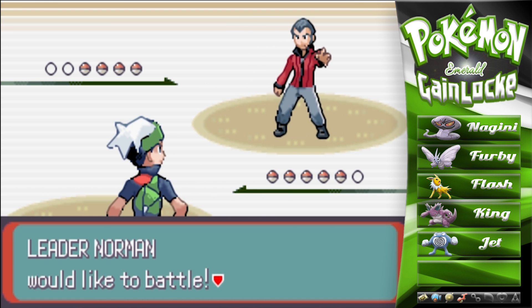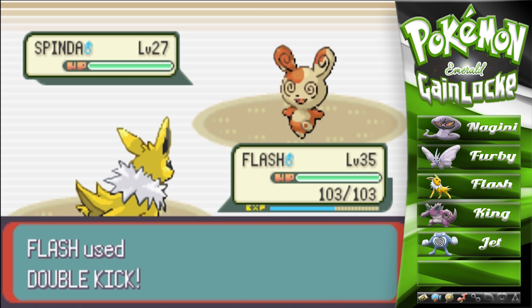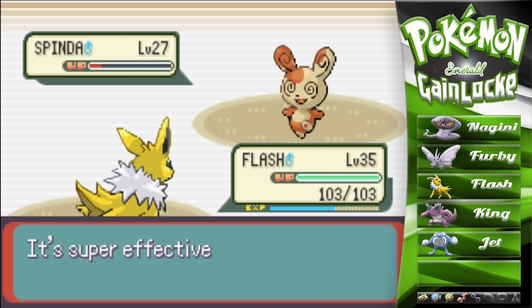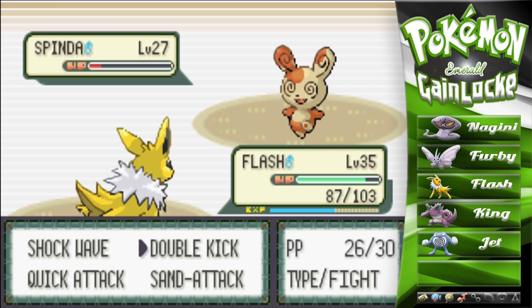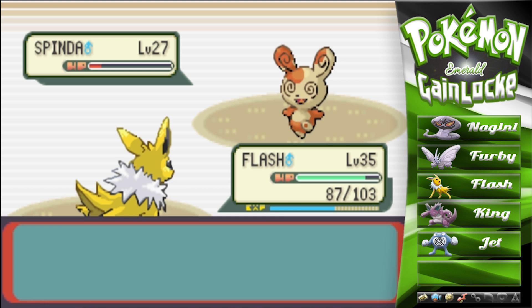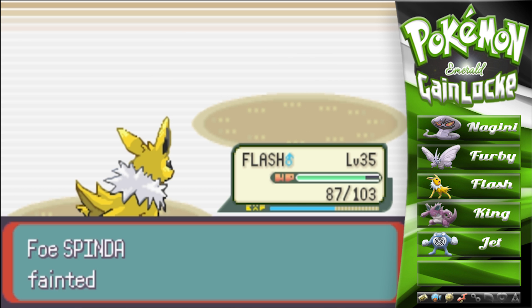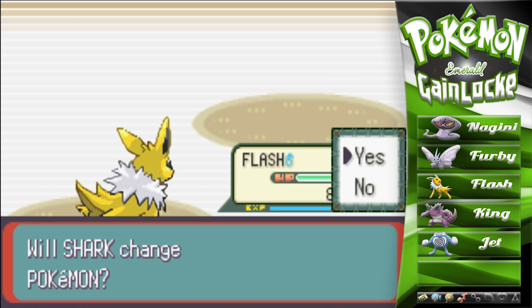Norman's cool — he's got four Pokémon and starts out with a Spinda at level 27. I feel a little over-leveled, not gonna lie. Can we catch a crit? No — the Spinda's gonna live. It goes for Facade. Facade's the move where if your Pokémon has a status ailment your attack goes higher. He's gonna heal, so we'll go for another Double Kick. If one of our two hits is a crit this Spinda is dead. Spinda's gone.